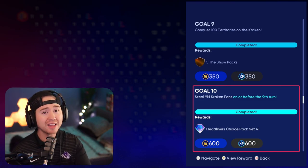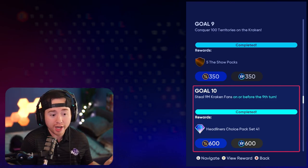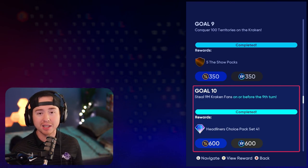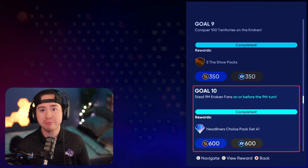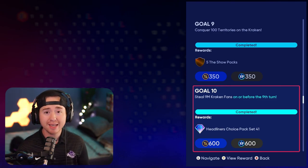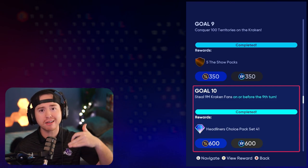As long as we do those, everything else is going to be super easy. For me on the steal fans missions, I simply did three games on All-Star. If you wanted, you could just do nine games on Rookie stealing one million fans at a time, but obviously that's going to add more games and more time to the conquest map.